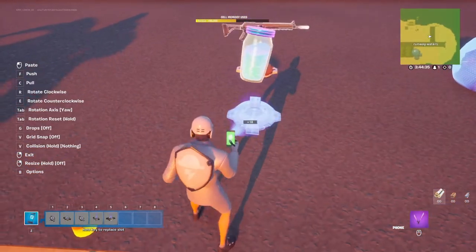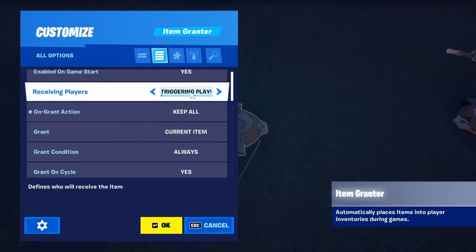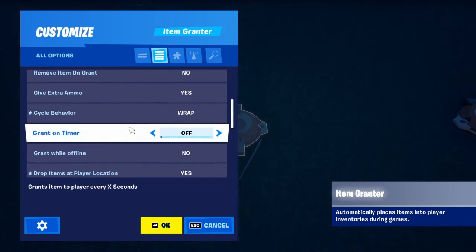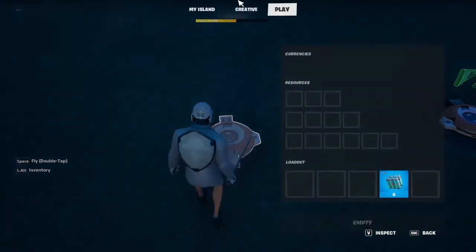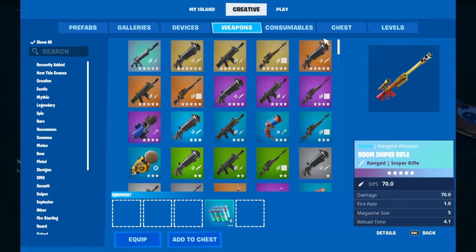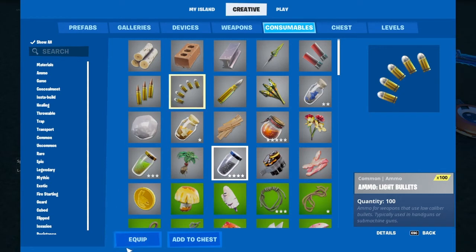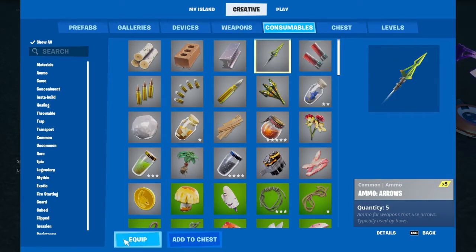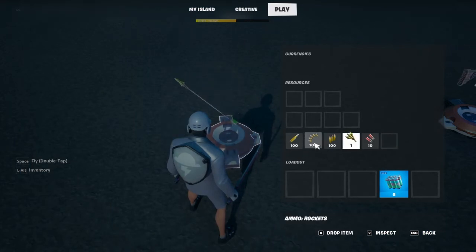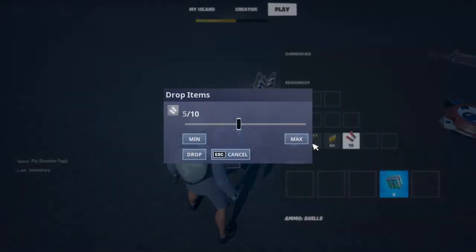If you want ammo to come out, add another item grantor. Click the gear and click 'Clear Items.' Then change the setting to 'Grant All Items' and put in a bit of every single ammo type — not too much. I'm grabbing every single type. Because players are going to get every single one, five arrows is fine but a hundred is too much. So put like 10 sniper bullets, 50 of that, 50 of that, one of that, and 10 of that.